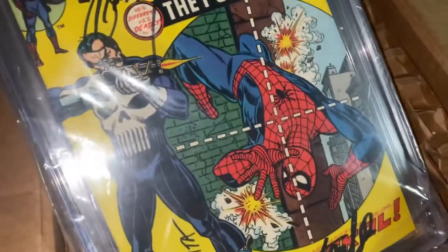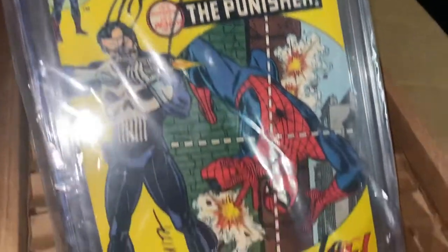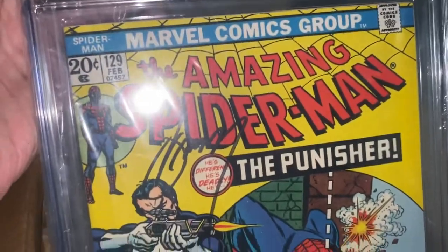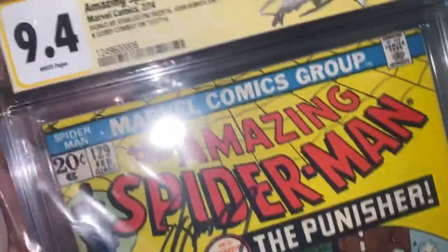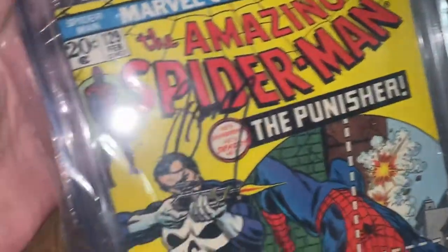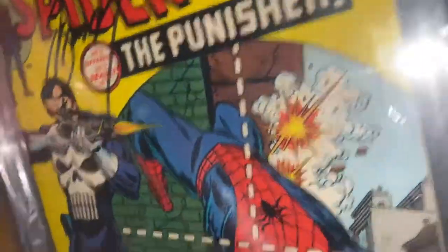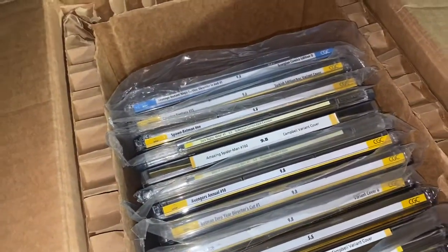This is the number one biggie right here — a 9.4 white pages. This is the first appearance of the Punisher, so it's got Stan Lee, John Romita, and Gary Conway. Every time I think about it, the book came out in 1974. This book is almost 50 years old and it's still in this condition. It'd be a massive difference if it was a 9.8, but even at a 9.4 this book is continuously rising.